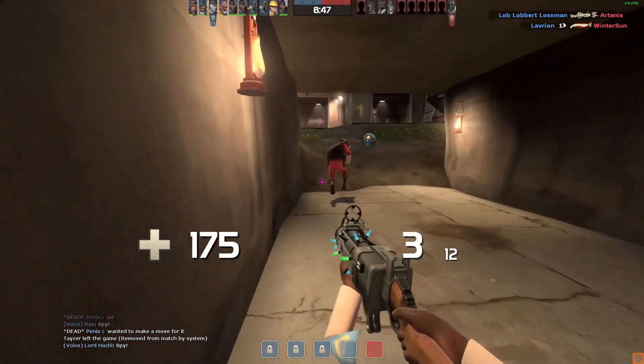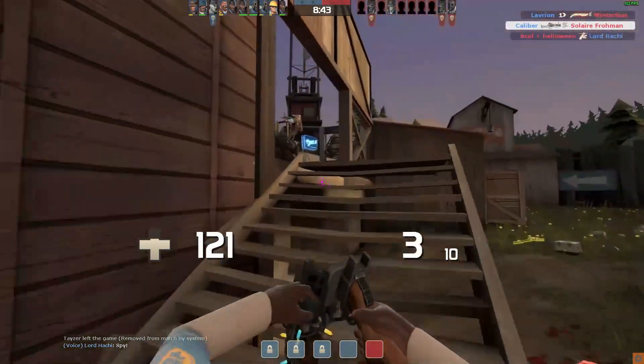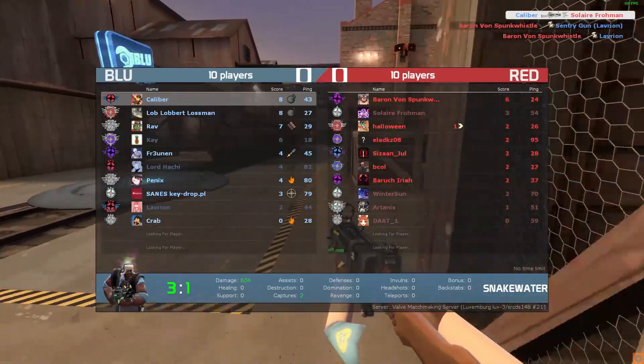The hat also comes with a small backstory, where in a parallel universe there is a science experiment taking place. The Bill's Hat falls off a table and coincidentally falls into the Team Fortress universe.